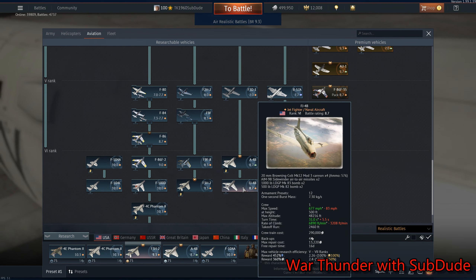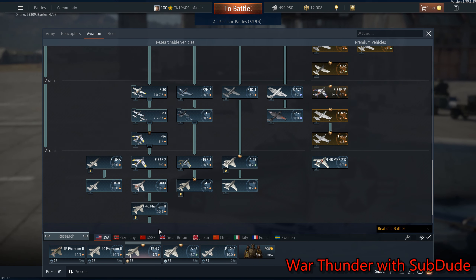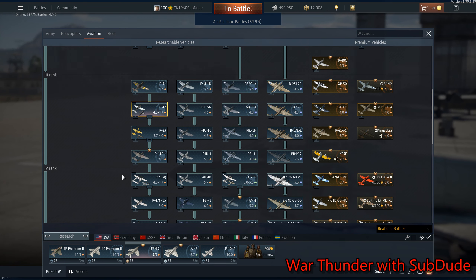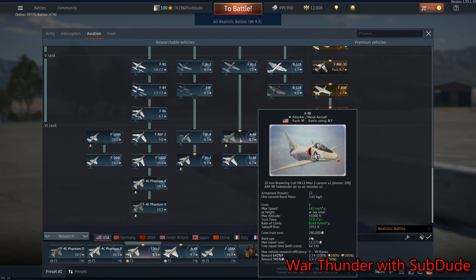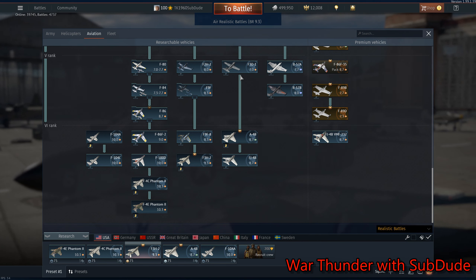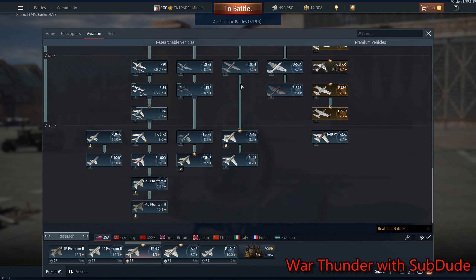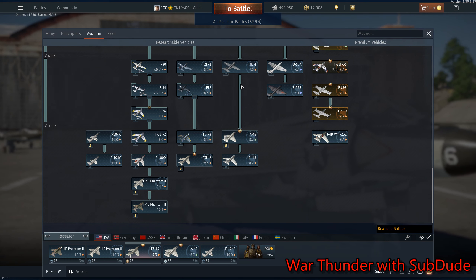The reason? It's a fighter — it's a fighter bomber. Well, so is every aircraft from about here down. The A4B I still think should be lowered down here. Why? Because it's one of the first ones, it's not as powerful. It is slow, and yeah, it's got a couple of Sidewinders, but that doesn't mean it's a super plane.